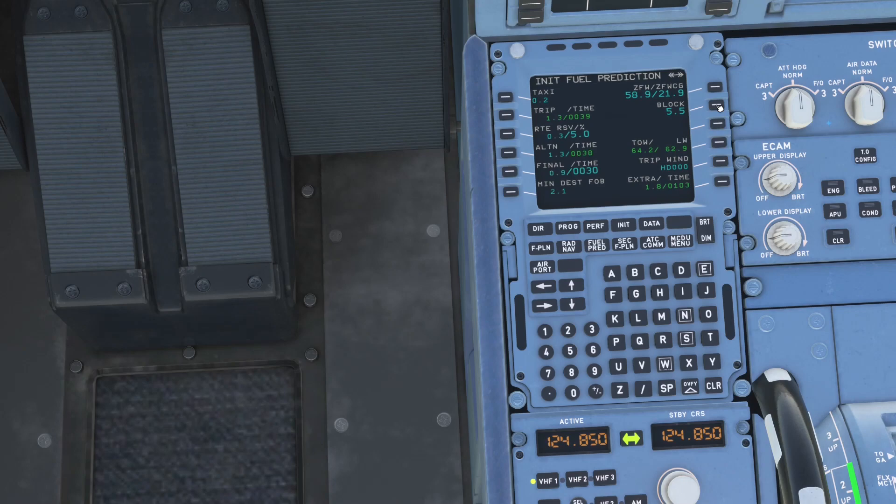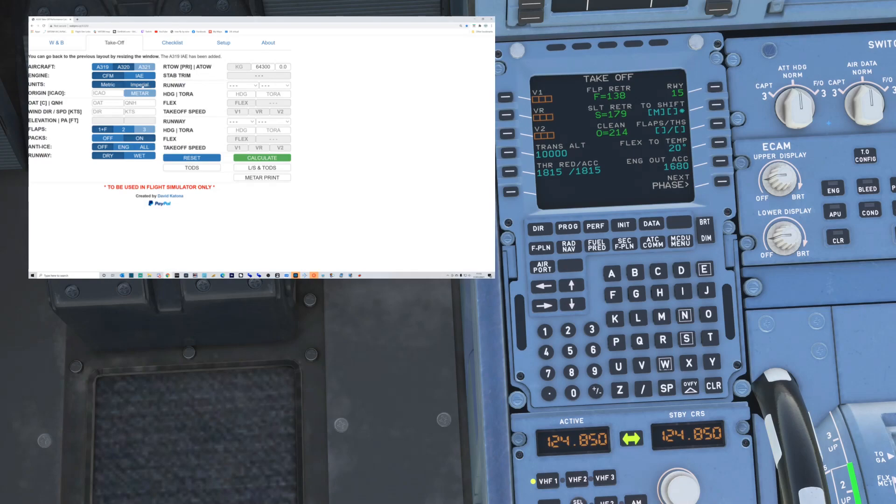You'll find that the fuel is used properly, you take off properly, you taxi properly. Now we're going to look at the performance calculation — I'll pop a link for this in the description. We're going to select an A320 with CFM in metric, put in the ICAO of our takeoff airport which is Birmingham, load in the latest weather, flaps 1 takeoff, packs on, anti-ice off, runway dry. We'll put in that takeoff weight and our center of gravity which was 21.85 — we can see we are 1.4 up on our stabilizer trim.